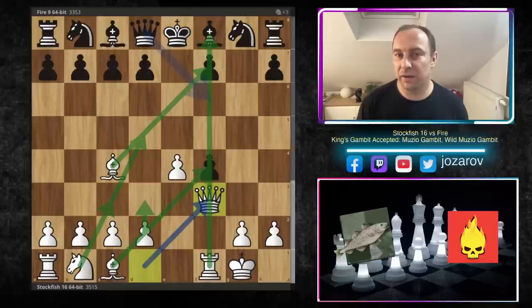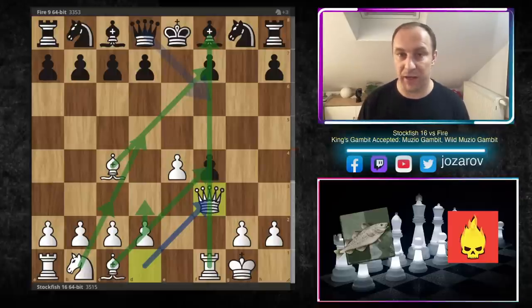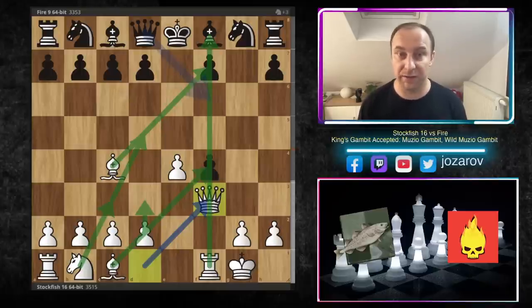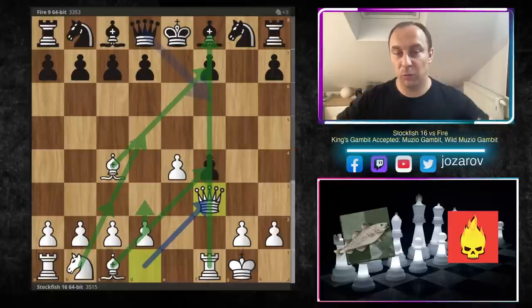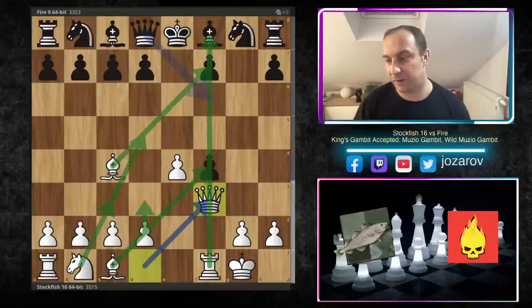The next couple of moves are easy to find for white: d3, knight to c3, bishop takes f4, maybe even knight to d5 if the position allows. So for the sacrificed piece, white has good compensation through piece activity. On the other hand, black has the extra piece but faces problems developing — where to put the pieces, which side to castle on — so many questions to answer. White is playing naturally, simply knowing which moves to make next.